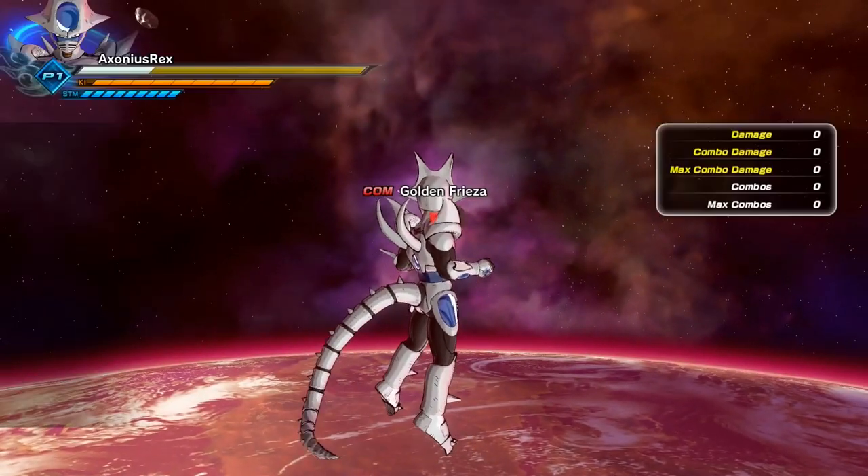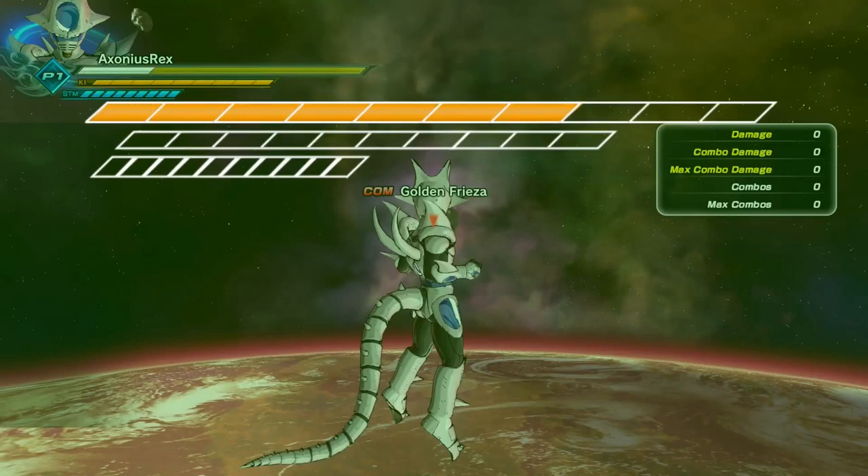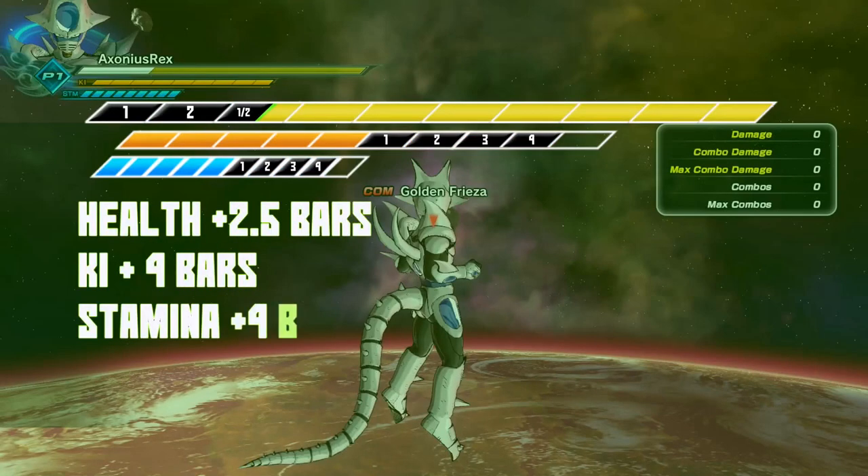The stat round will test the health, ki, and stamina of each of the combatants. They will gain or lose points equal to half of a bar extra over 2 full bars of health, or 5 bars of ki or stamina that they have. My Frieza race character has 2 and a half extra bars of health, 4 of ki and 4 of stamina, giving him 10 and a half total points.